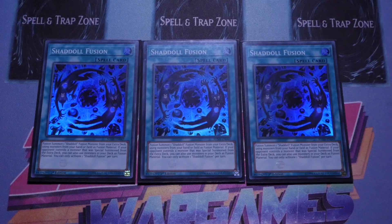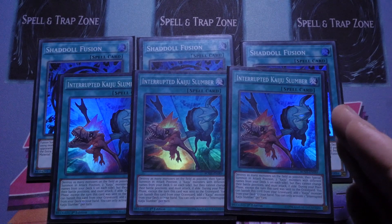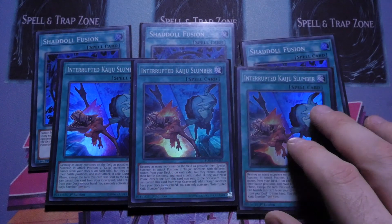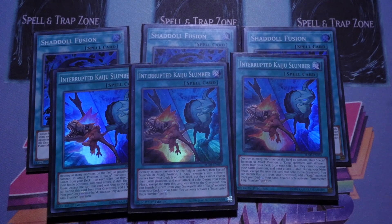Shadoll Fusion would have been cool if it just said 'send from deck to graveyard and lock yourself into Shadoll monsters,' but the fact your opponent needs an extra deck monster caused it to clash so many times with Interrupted Kaiju Slumber. There were times I was like: do I Slumber them and they won't have an extra deck monster, or do I use Shadoll Fusion and hope what I bring out is good enough? Nine out of ten times I was Kaiju Slumbering them, then hard summoning with the Shadoll fusion because it gives you a Kaiju of the attribute you want on the board.